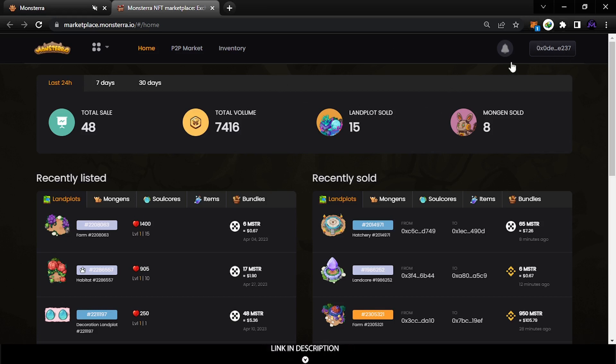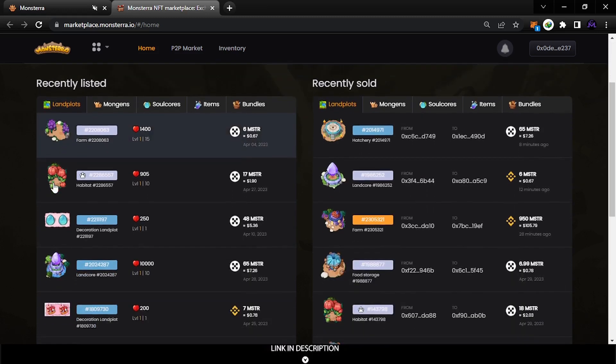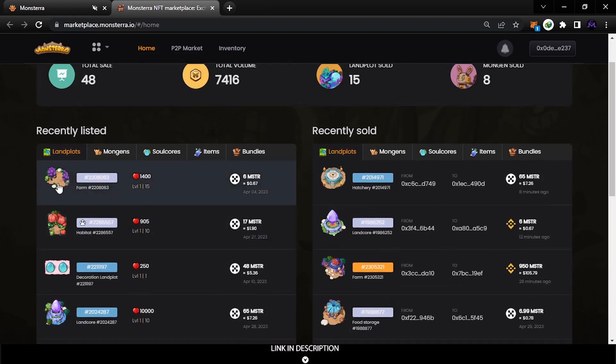Once signed in, you can see the last 24 hours total sales and total volume. You can filter by seven days and thirty days. In this list here you can see the recently listed items — for example, this one here I just put up for sale, and this is the price.